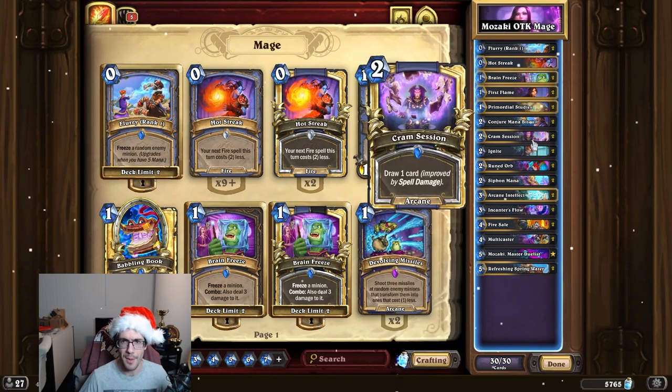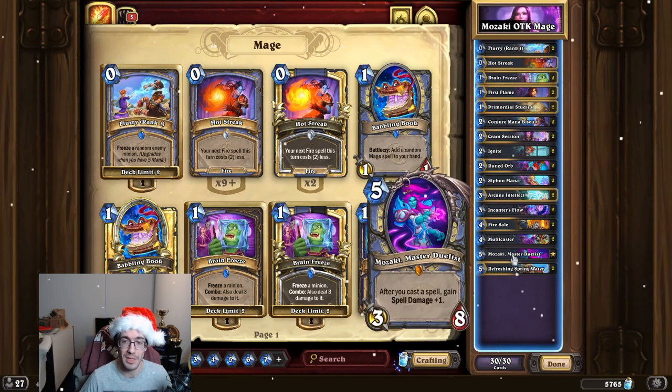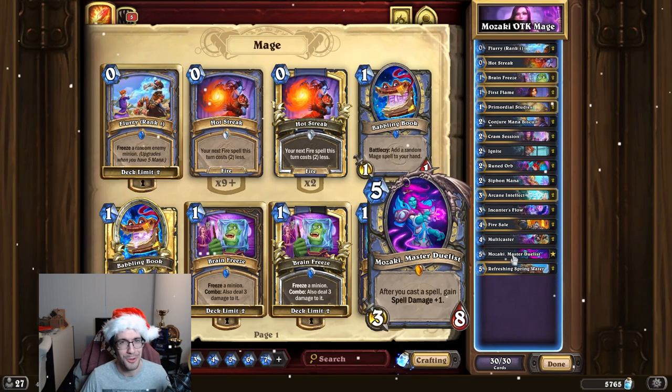You have Arcane Intellect, Spring Water. Cramp Session can be used before Mazzaki to draw extra cards, or after you play Mazzaki to draw extra cards, basically.